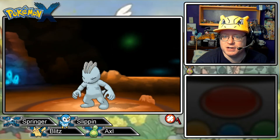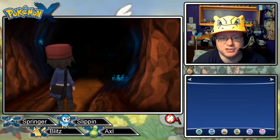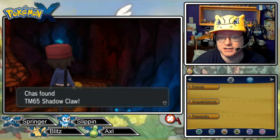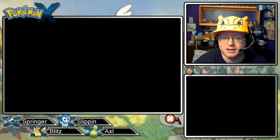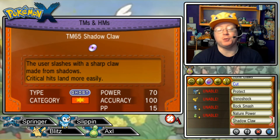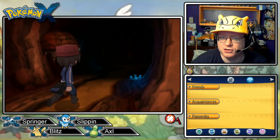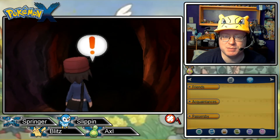Back to getting through Glittering Cave — I remember something cool happening on the way back. Oh wait, TM! Shadow Claw! That's a decent move with a high critical hit ratio. Let me see if anyone can learn it. No one can, but it is Power 70, has a high critical hit ratio, and is a Ghost-type attack. Ghost is only super effective against Ghost and Psychic, so only two options, but a high critical hit ratio can be pretty decent.